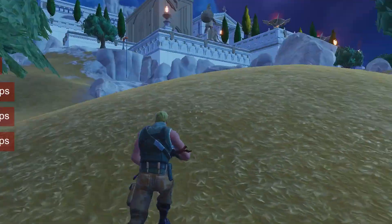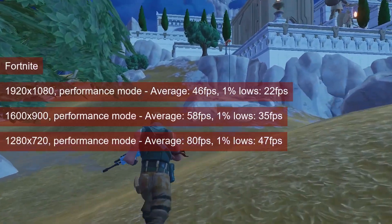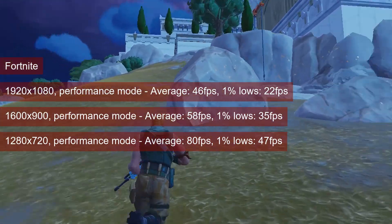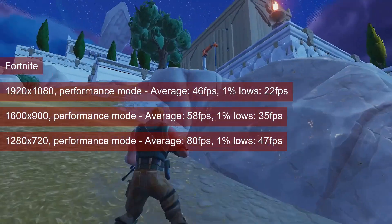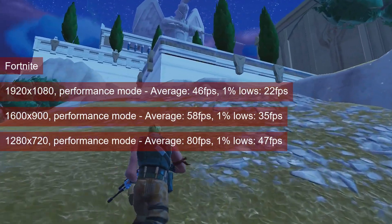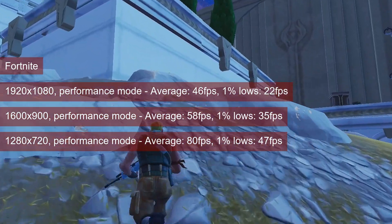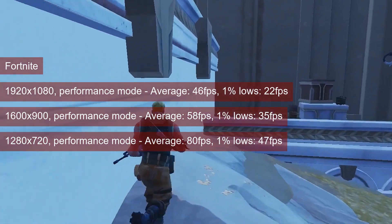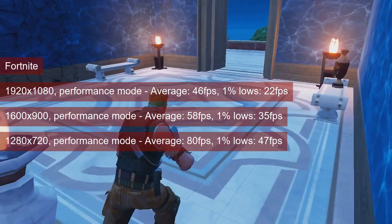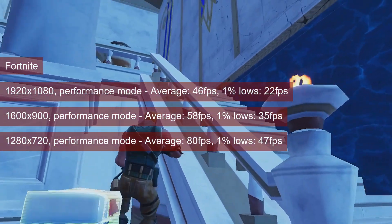The main Battle Royale game mode for Fortnite is playable on the HD 7750 in performance mode only at 720 resolution, and even then somewhat marginally. The average FPS of 80 is fine, but the 1% lows did not climb above 50. I'm happy playing the game like that, but I can understand why others would not. I don't recommend higher resolutions or pixel counts, and the results on screen carry that point across.